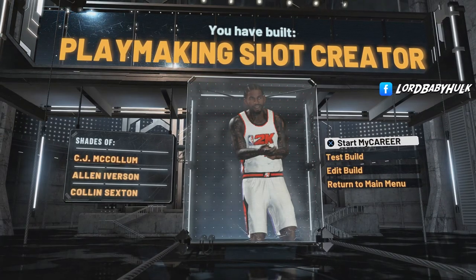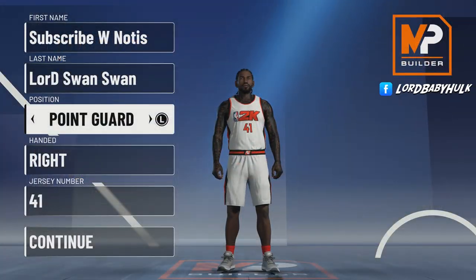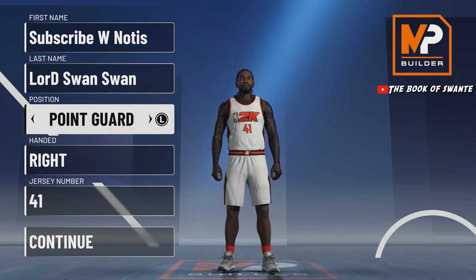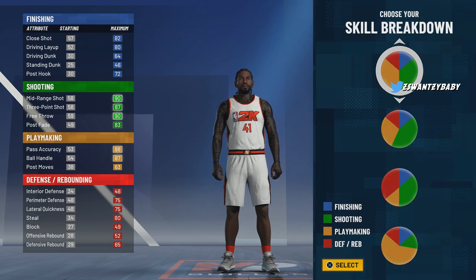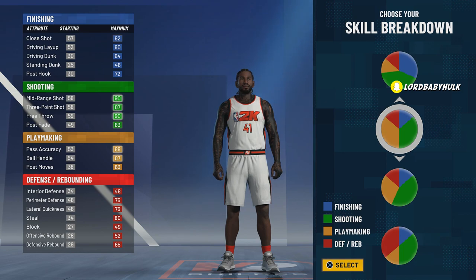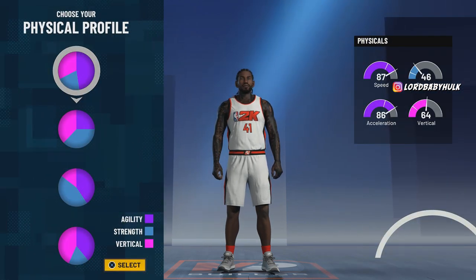For the second build, I personally have this build myself. I think it's the best play shot build overall — the demi-god James Harden build. We're gonna make him a point guard. Let me know which is your favorite of the three. We're gonna go with this pie chart right here, going with the most speed of course.